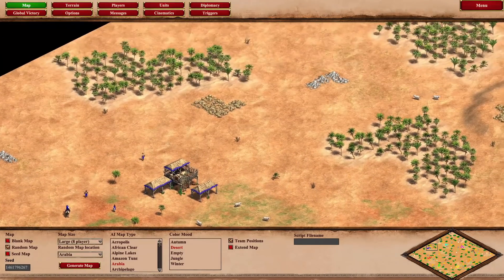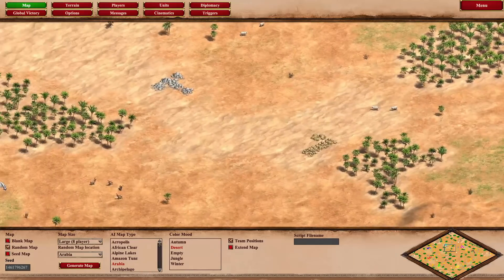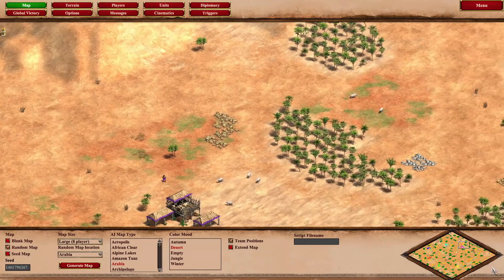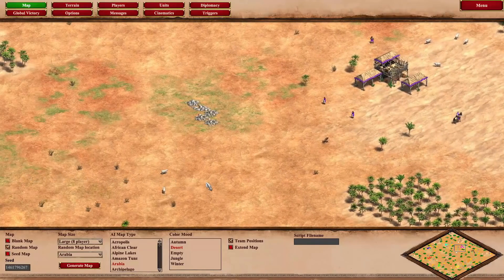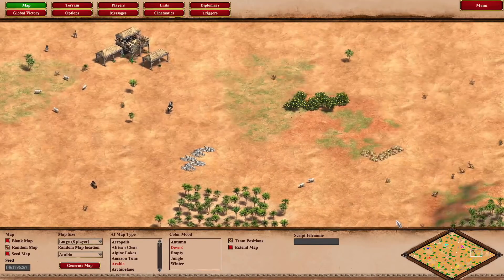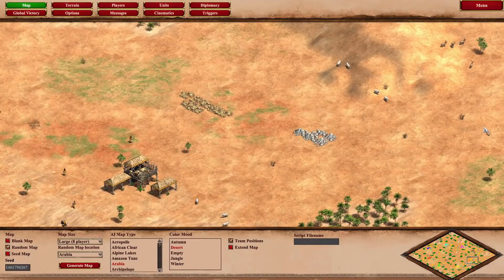Second, this same distance is used for all players. Once we scout one of our groups of extra sheep, we know the rough distance from the TC of not only our other group of extra sheep, but of all groups of extra sheep for all players, including our teammates and our opponents. As we scroll around and look at each player, we can see their sheep all spawn at roughly the same distance.